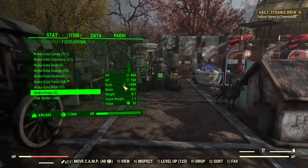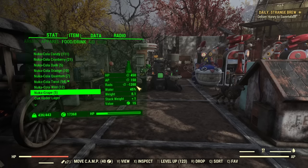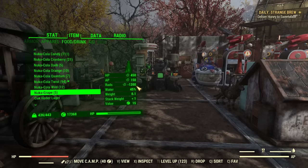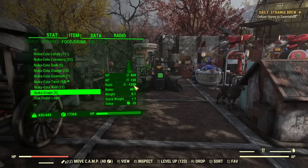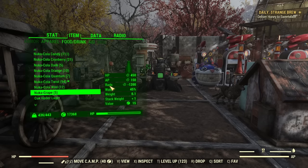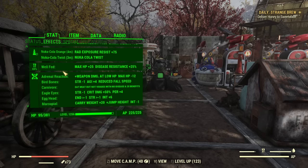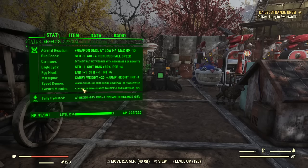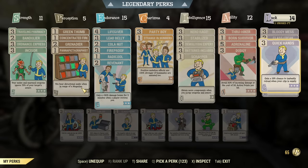Then you have Grape, and it will heal 1200 rads. This Nuka-Cola is especially beneficial for lower level players, or if you are attempting to roam the nuke zone without using a hazmat suit or power armor. The key significance of Nuka Grape is that, unlike Rad Away, removing rads with Nuka Grape does not cure your mutations. If you have mutations you want to keep and you are under level 30 — meaning you have no access to Starched Genes — you can use Grape to heal rads safely.